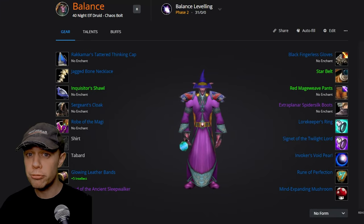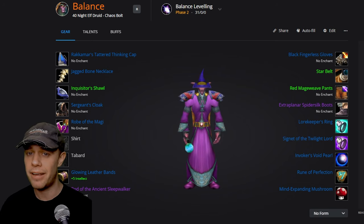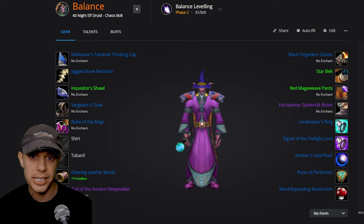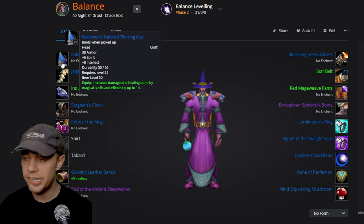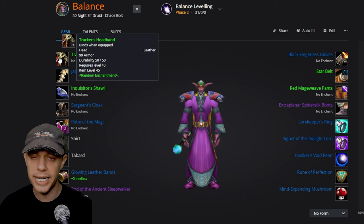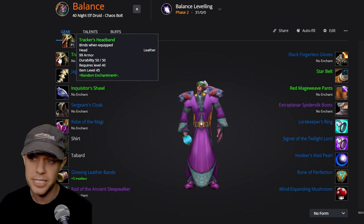Moving on to gear — both pre-BiS and BiS. Starting with pre-BiS and leveling gear, I'm going to show options for both if you're leveling and haven't done the raid, and if you have done the raid. For the head slot, we're going to have Rack of Mars' Tattered Thinking Cap from Lady Severus in BFD. If you haven't done the raid, this is a BOE world drop with arcane damage that can go up to 27 — it could be quite expensive, but it's the only other viable best-in-slot option for pre-raid.